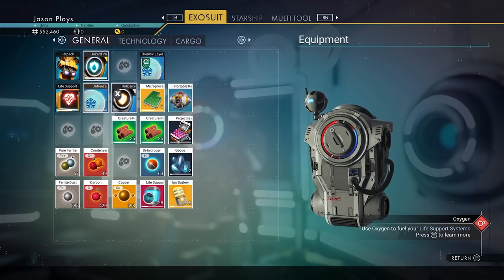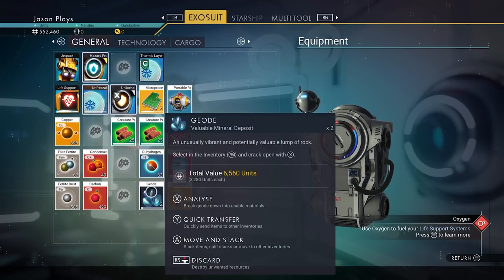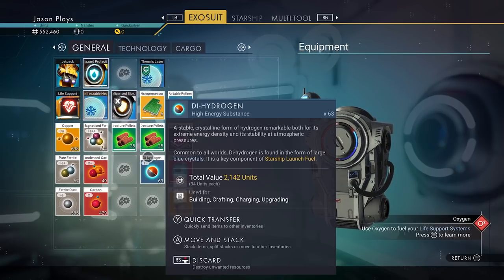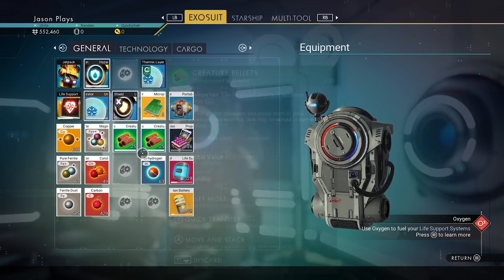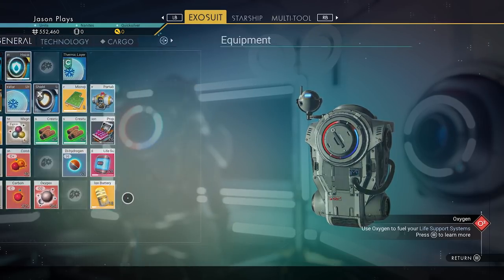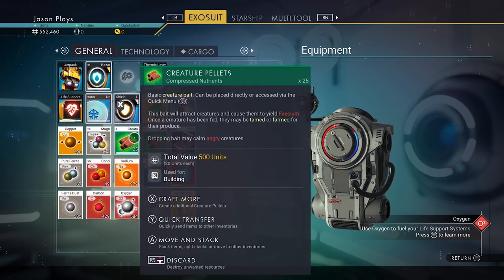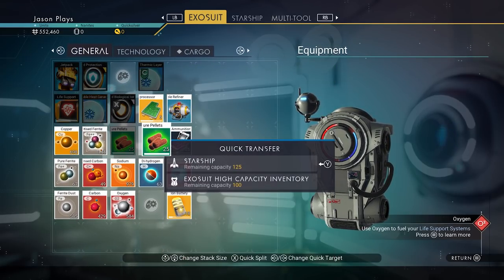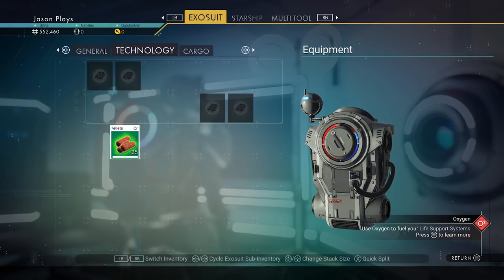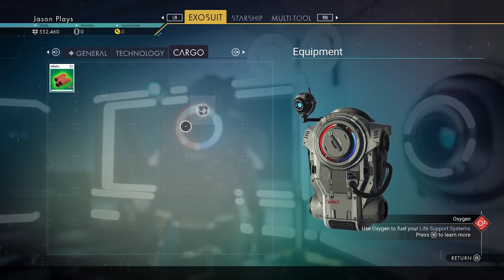I like to line up all my stuff — basic materials down here, more advanced stuff up here. We have a Geode — we can analyze it and get some more ferrite. We got Magnetized Ferrite. We have our Creature Pellets, so let's put those in our Exosuit High Capacity. You see how it takes two slots in your general inventory? If you put it in your Exosuit High Capacity (your cargo), you can actually fit 50 in a slot. That's why you want to upgrade your cargo — it holds even more than your general inventory.